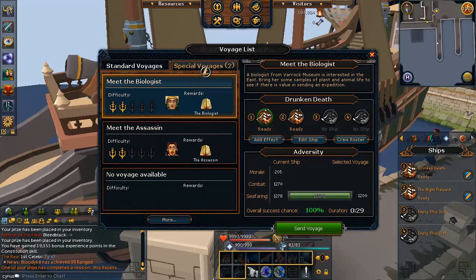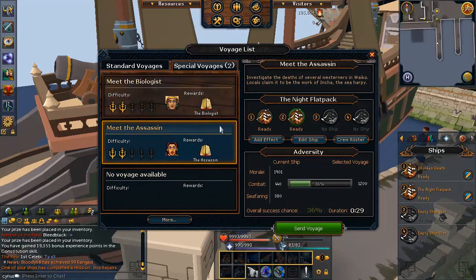There are two types of voyages: standard voyages and special voyages. Special voyages can include story missions, give you trade goods, or give you large amounts of resources — all of which are pretty handy to complete. Resource missions from special voyages usually have a much lower requirement than a standard voyage for the same amount of resources. Story missions are a trimmed completion cape requirement and unlock future story missions that give large amounts of trade goods as rewards.